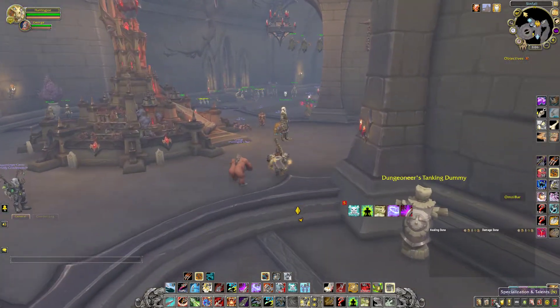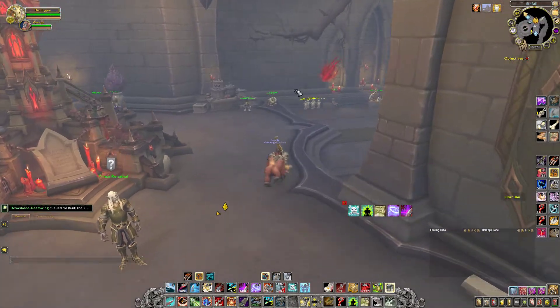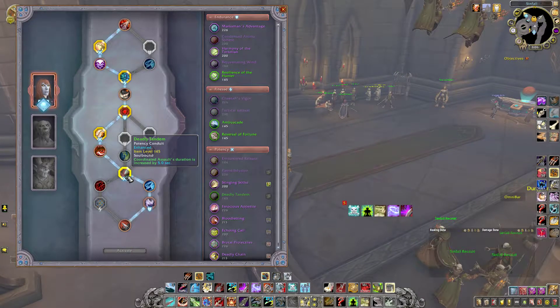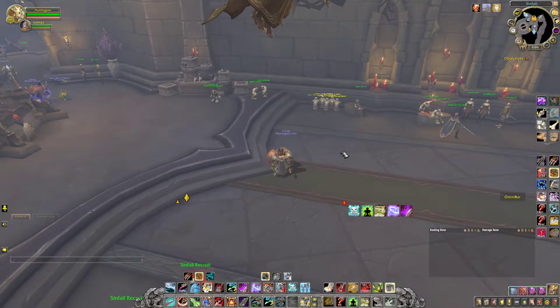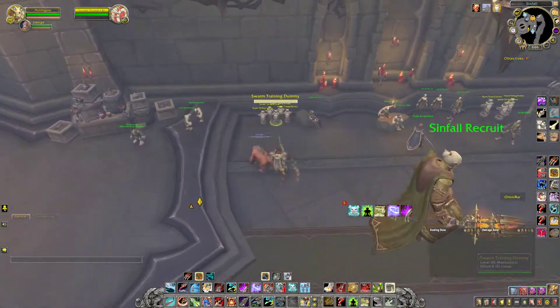We're back with another Survival Hunter DPS test. I've finally changed my conduit so they've got survival-relevant ones. We're going with Nadja, whatever she's called. I don't have a good one of these, but Coordinated Assault is longer, and this sounds like a pretty big boost. But I always forget to use Carve — I've only started playing Survival Hunter yesterday, so bear with. It's so much more fun than BM, so let's give it a go.